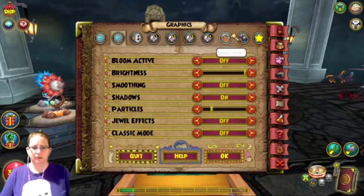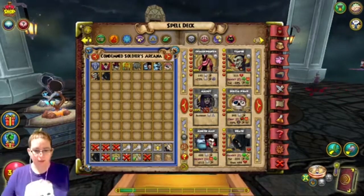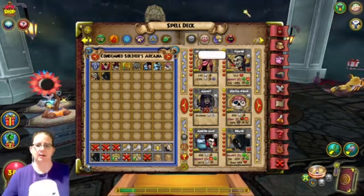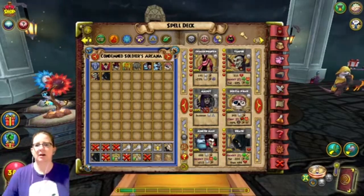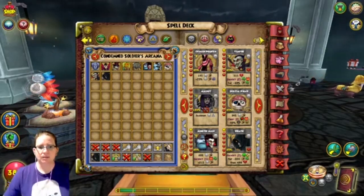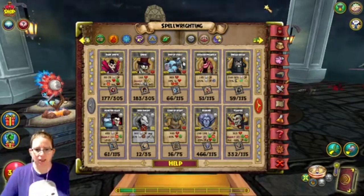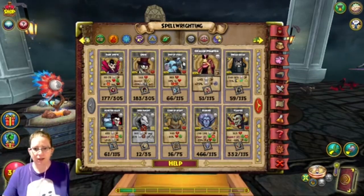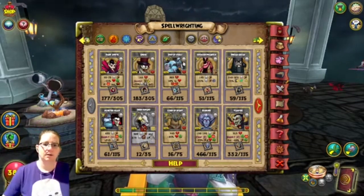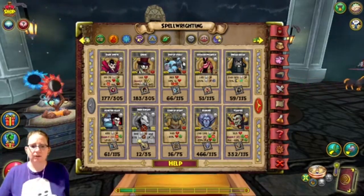Getting flack from people who already know what all this stuff is — it's great if you know how to read all these, fantastic. But don't just tell people 'it's not that hard.' Not everybody understands everything the same as everybody else. What about the players in other countries? Are they going to know what 'Gambit' means or use a different term for it?